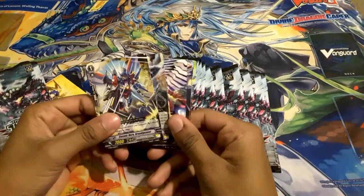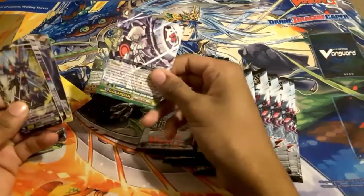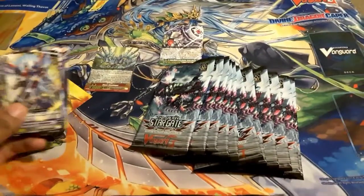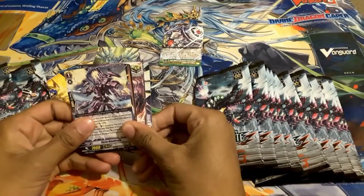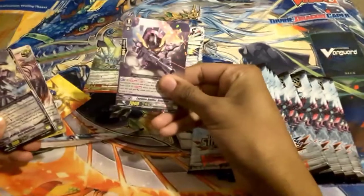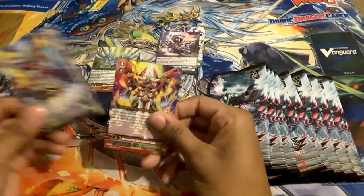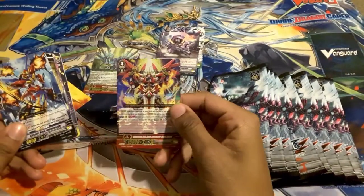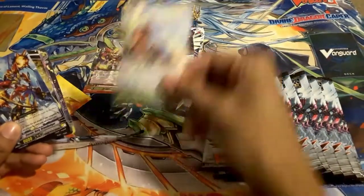Alright, so we got Blau Stride and a G-Guard — look at that. The camera does not want to focus, that's perfect. So that's one double R out of the way. The bot card is a perfect guard for Blau, and a Nova Grappler card. This is a Dimension Police Stride and we got a Nova Grappler G-Guard.